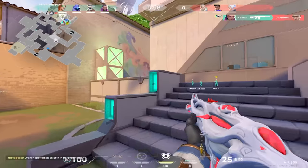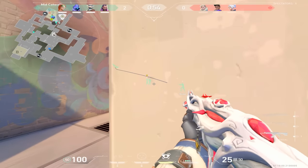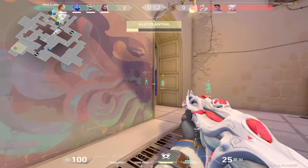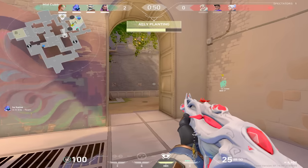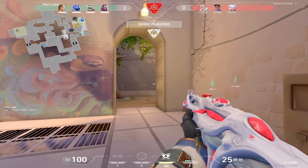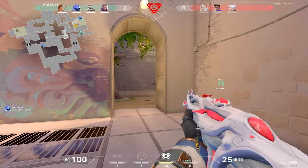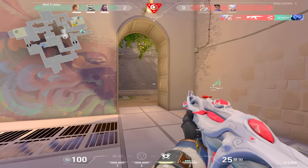Since I still have mid under control and my trip towards B main is undisturbed, we know exactly where to expect these guys and my team can rest easily knowing that they won't get flanked. Right here I'm just lying in wait, just waiting for them to make a move before I make mine. There's no reason for me to show my hand or do anything too crazy until I feel like my teammates are in danger. We have numbers here so the ball is in their court — they gotta make a move.